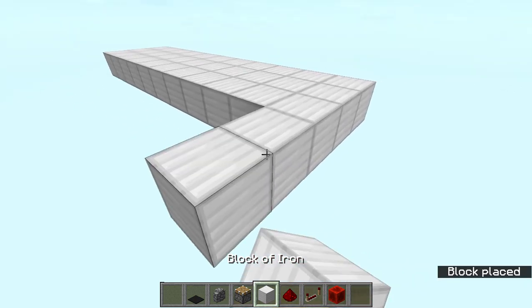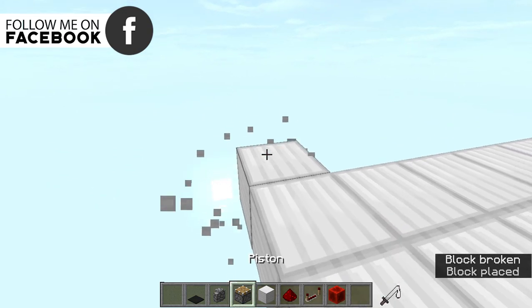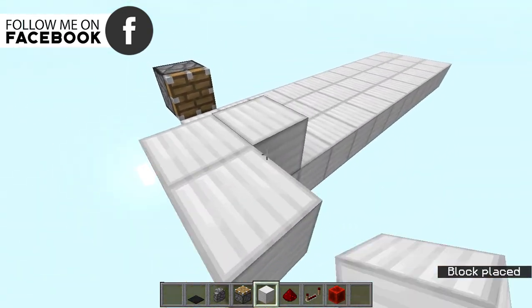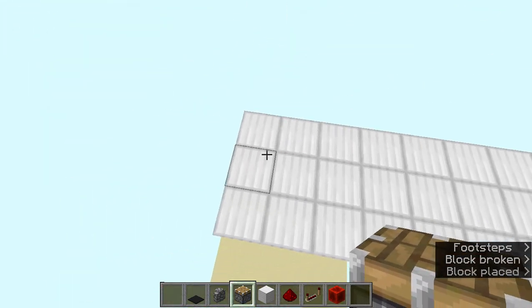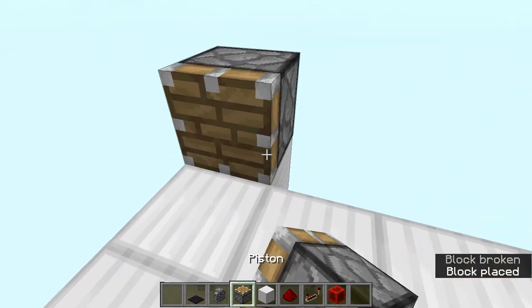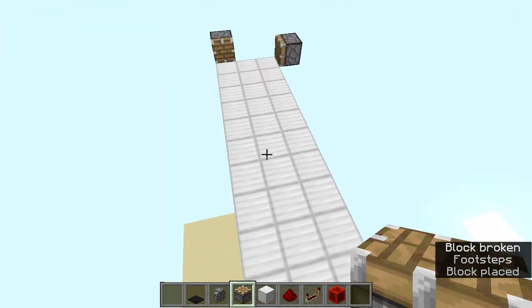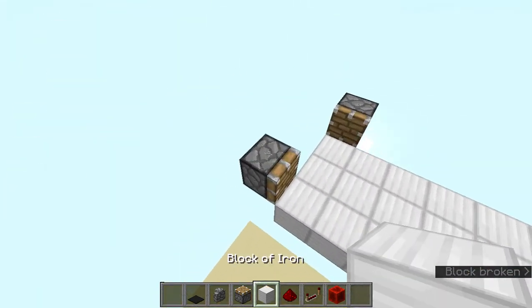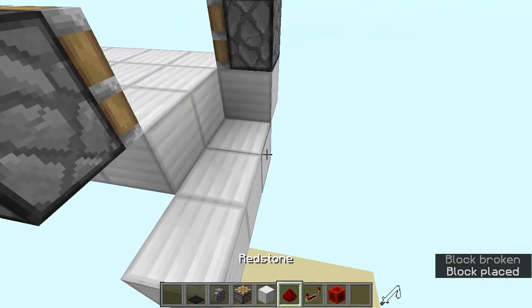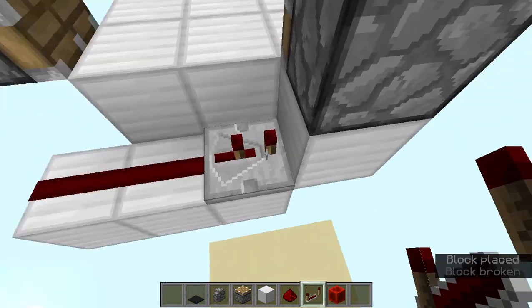First, we're going to make the piston feed tape. Start off by placing a piston over there, another piston here, then going up place a piston facing this way, and then another piston over here just like this. As you can see it creates a cycle, and to connect all of these up we're just going to add blocks, then two blocks here, redstone dust, and then a repeater at the end with two ticks.